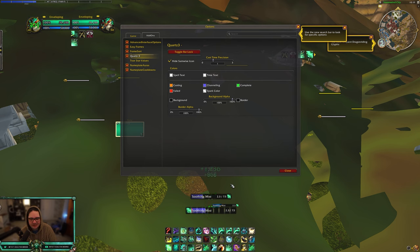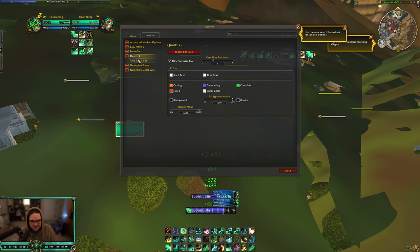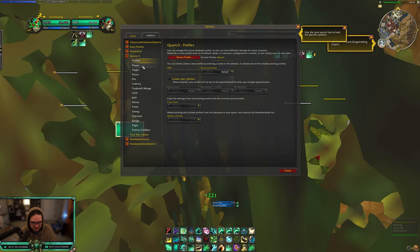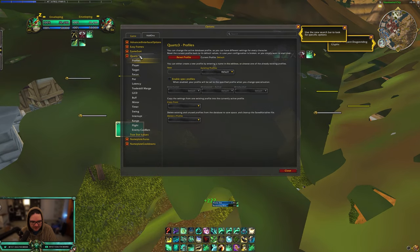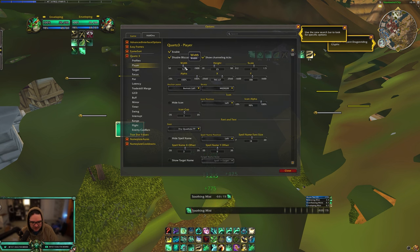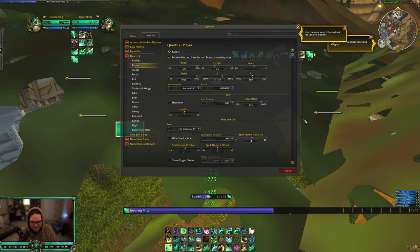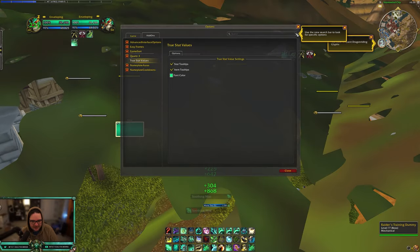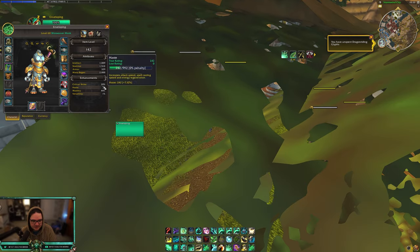Quartz is just a cast bar add-on — no competitive advantage at all, but I really like how it looks so I use it. You can also use it for focus targets and target cast bars. I mostly use it for the player. It gives you a lot of customization for cast bars which I like, but I don't change anything. These are good add-ons that come great straight out of the box.